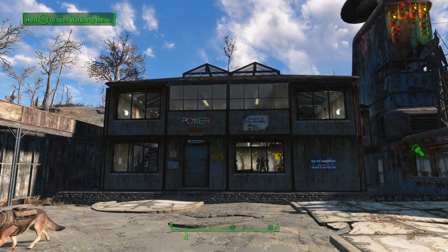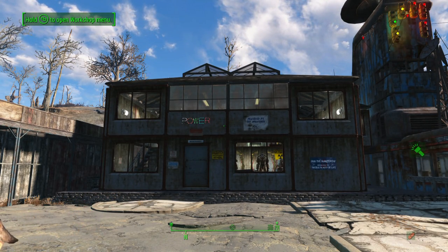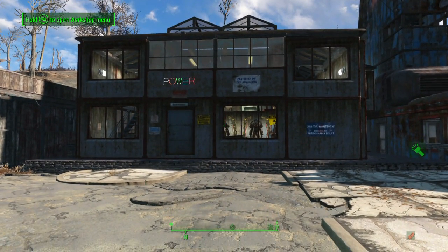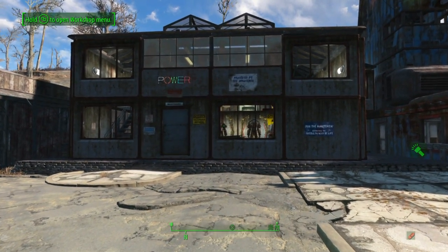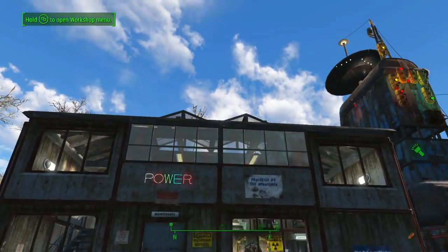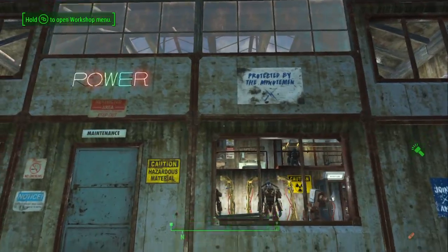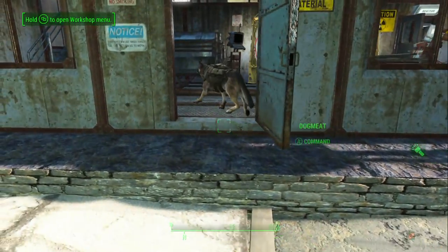Hello and welcome back to another episode of my Let's Build series for Starlight Drive-In. So last time we were working on the power and reactor house slash engineering workshop. I managed to finish it off - I added the roofs, a couple of signs, got the old Minutemen propaganda, and a couple of warning signs.